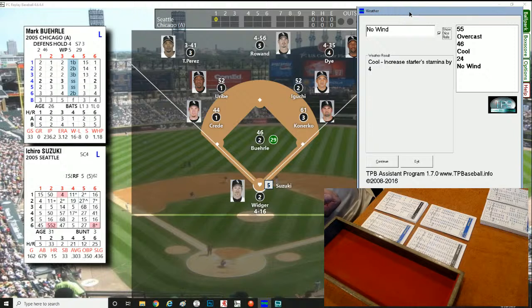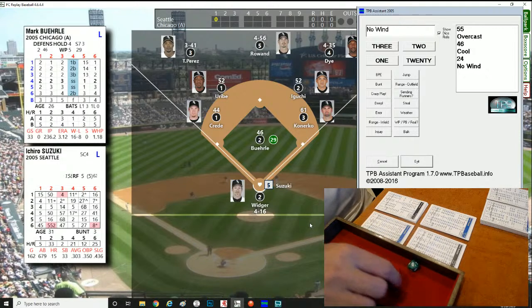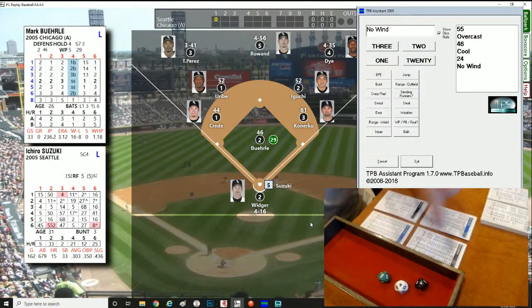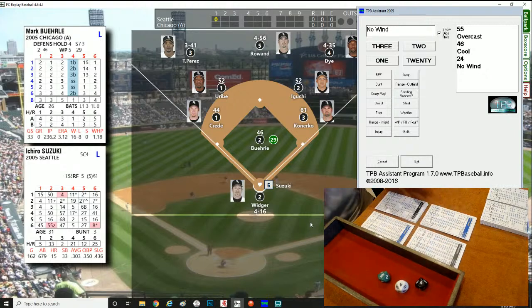No wind, and we increase the stamina of the starters by four — Buehrle can go 39, taking him up to 44 batters. When we roll the three ten-sided dice: black, then white, then green — if it's between 000 and 499 it comes off the batter; 500-999 off the pitcher. Ichiro Suzuki against Buehrle, lefty-lefty. I rolled a 414 — that's off the bat of Suzuki, on to Iguchi and over to Konerko: a 4-3 put out.